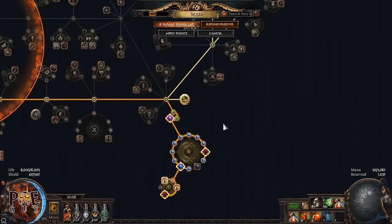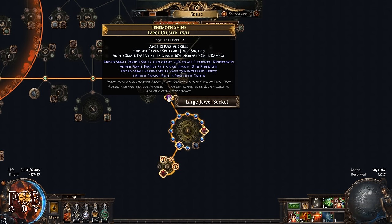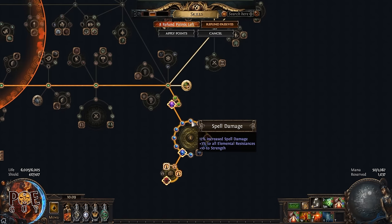Now let's talk about the large cluster jewel — this is mandatory. It must have 'increased spell damage' for the jewel type. You want to buy one with a lot of passives — ideally 10 or 12 passive points — and one that gives 6 or 8 strength, ideally with increased effect. The small passive points in this cluster jewel are on steroids: they give strength and spell damage, which — because of the helmet interaction — gets pumped massively.